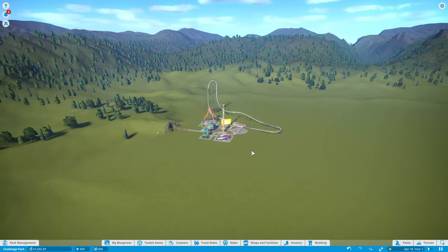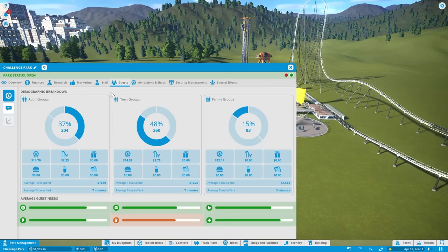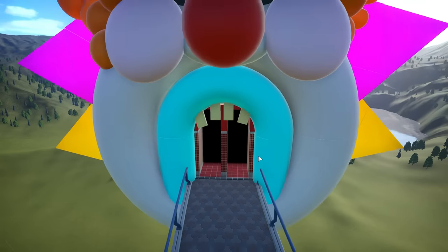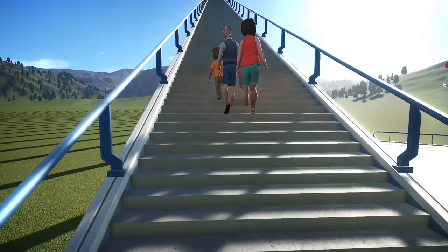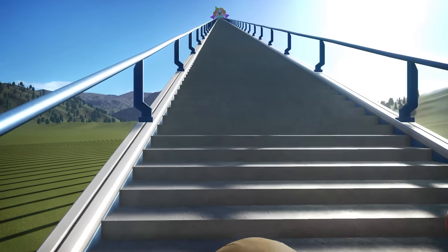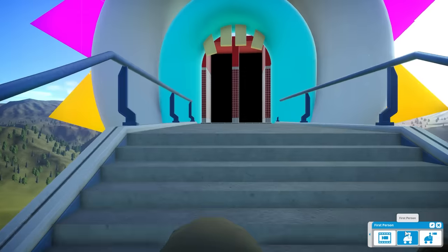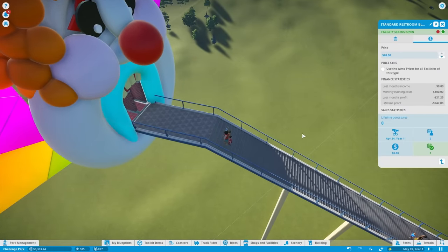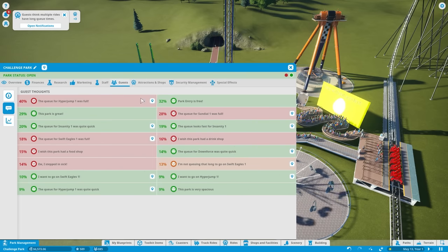But this park is not nearly as efficient as it could be, especially as it pertains to extracting every last dollar from our guests — I mean living human beings, for now. On our park management we can see what some of the needs of our guests are: hunger, thirst, a toilet. Naturally we fix the problem by adding some toilets with cosmetics a convenient distance away. The price was only $20 to use the toilet per person. People are just creating a stair pileup. The only complaints are 'I wish this park had a drink shop' and 'ew, I stepped in sick.'